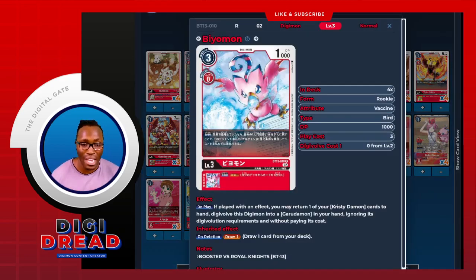Then we go in with the new BT-13 Birdramon. This is such a strong card — on play, if played with an effect, you may return one of your Christy Daemon cards to your hand and digivolve into a Garudamon in your hand, ignoring digivolve costs and its digital requirements. That's a warp digivolve, which is pretty sick and can really get you back into the game, especially with the Christy tamer. Ideally you want to be running that at four, and on deletion you draw one — no conditions, you just die and draw. Beautiful.